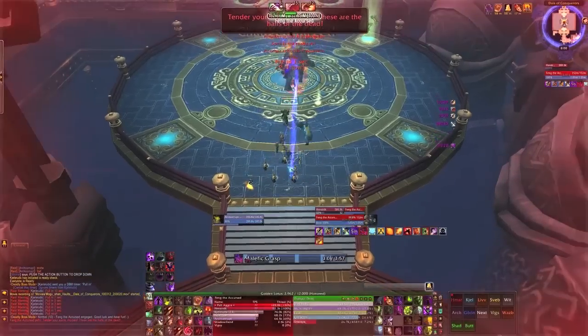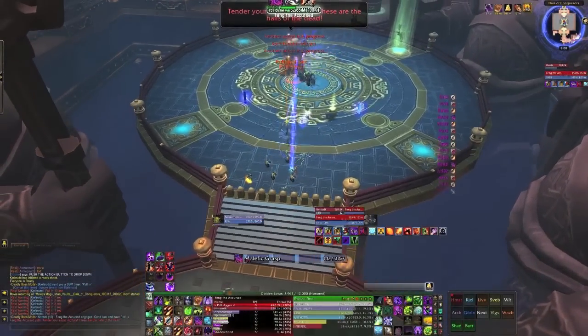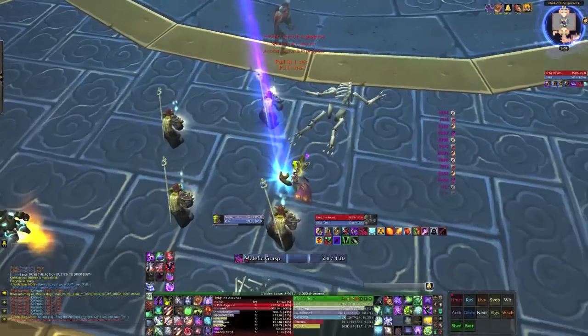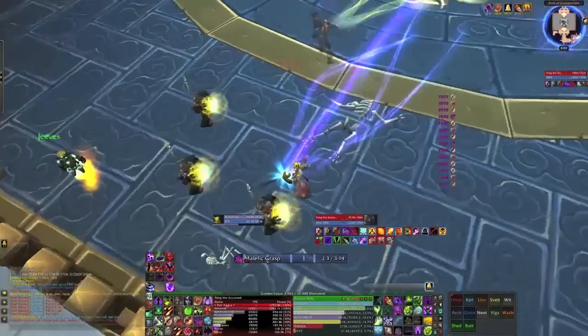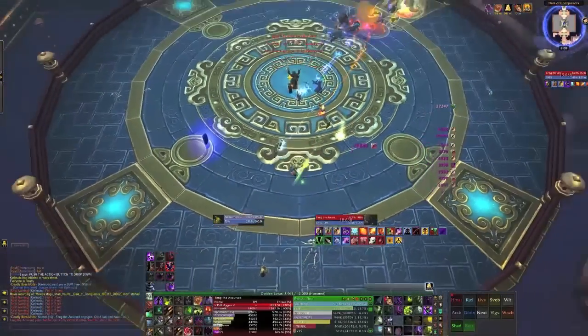How this fight works is Feng will siphon the spirit of three statues around the room in a predetermined order. He'll do this at 95%, 66%, and 33% health remaining.